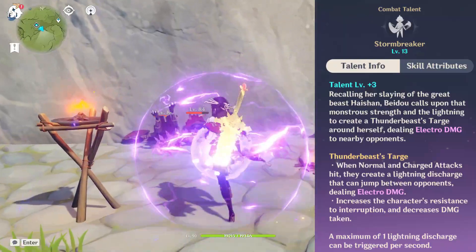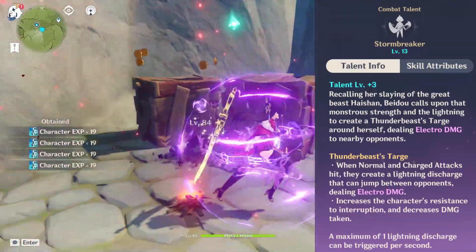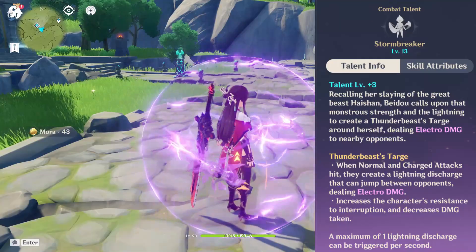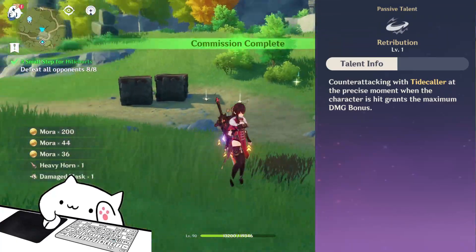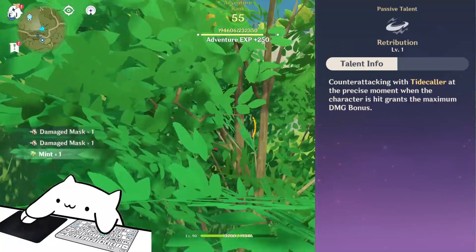Sword and Breaker is Beto's elemental base. You're going to create a lightning surrounding yourself when you normal attack the enemies, and you're going to deal electro damage to them. Beto's passive is called Retribution. If the enemy hits you and you press your E at the same time, you're going to create your perfect counter attack, and at that time you're going to maximize your E.